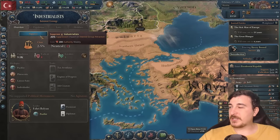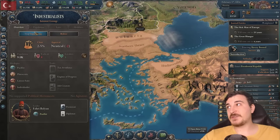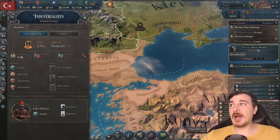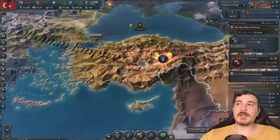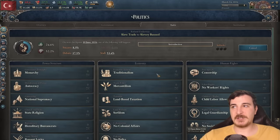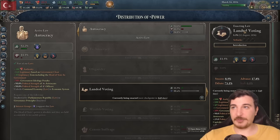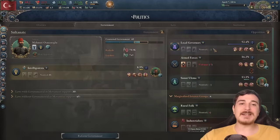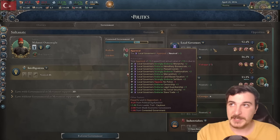Since I also want to get the industrialists in charge, I'm going to use 200 of my authority to bolster the industrialists. Hopefully they're going to be more than just a minor faction very soon. Again, revolution from the governors because they're not cool with this particular legislation change. Let's try a third time — third time's a charm, right? This time, at least they're not flat out against landed voting, so maybe it's going to work.